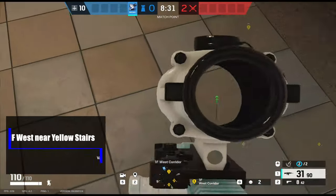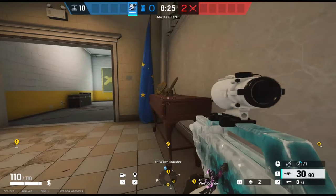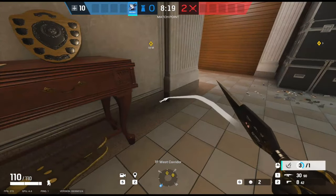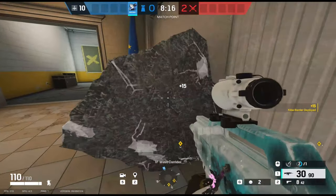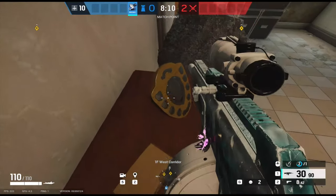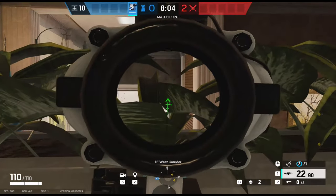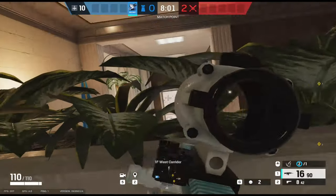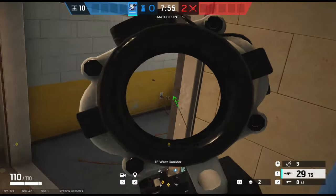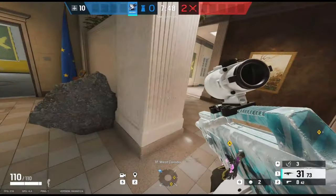Staying on Consulate for this next one — you might remember this angle from a previous video. They've removed the vault prompt onto this table, but you can still do this with Azami on both sides of this wall. If you place an Azami barrier right on the side of the pillar, as you can see on screen, you can vault over the side of it and up on top of the table. From here you can see over the top of the wall all the way down to the end of the hall, and with the added bonus of now having an ACOG you'll be able to get some really easy picks on attackers pushing the piano side.